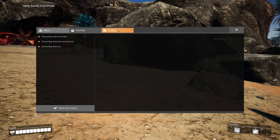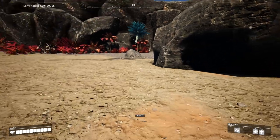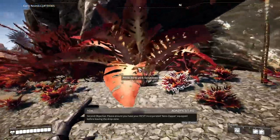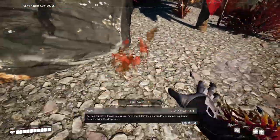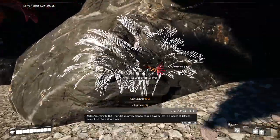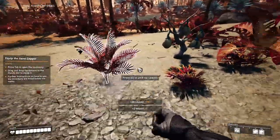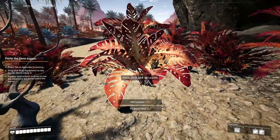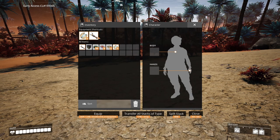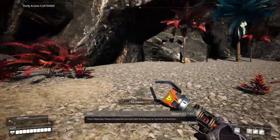So we have inbox, tutorials, recipes, parts, equipment — all that good stuff. This is the stuff we can make right now. One objective: please ensure you have your Fix-It Incorporated Xeno Zapper equipped before leaving the drop zone. Every pioneer should have access to a means of defense against extraterrestrial threats. I'm picking these up because I know we will be needing them. And this is food — this is how we actually heal. Press Tab to open the inventory. I'm going to drag and drop the Xeno Zapper into my hands.